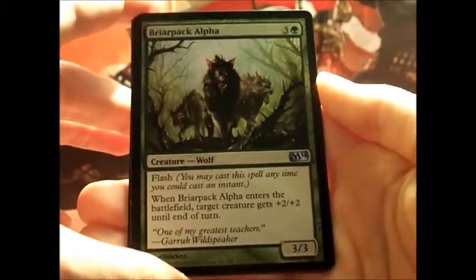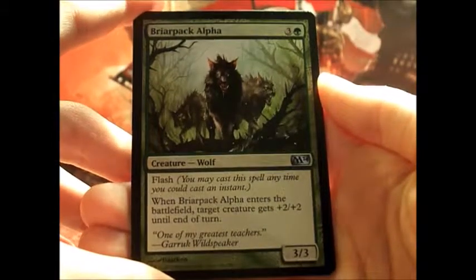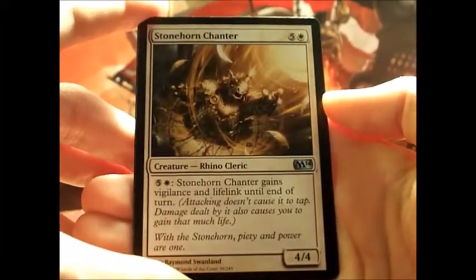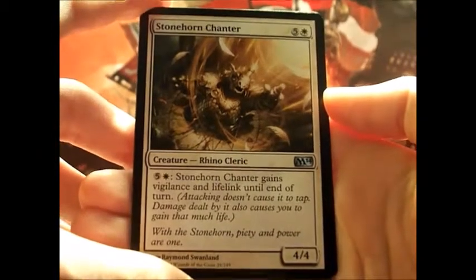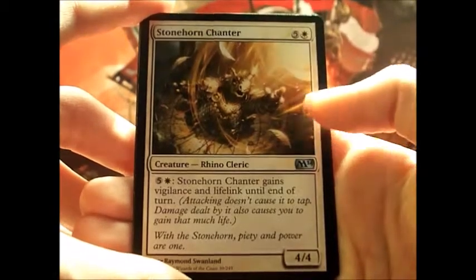Briar Pack Alpha — Flash. When Briar Pack Alpha enters the battlefield, target creature gets plus two, plus two until end of turn. Stonehorn Chanter — it's a Rhino Cleric. If you pay six, Stonehorn Chanter gains Vigilance and Lifelink until end of turn.